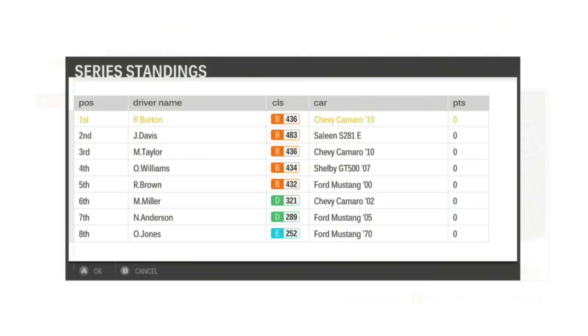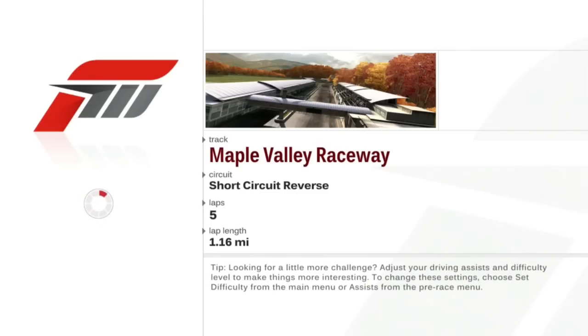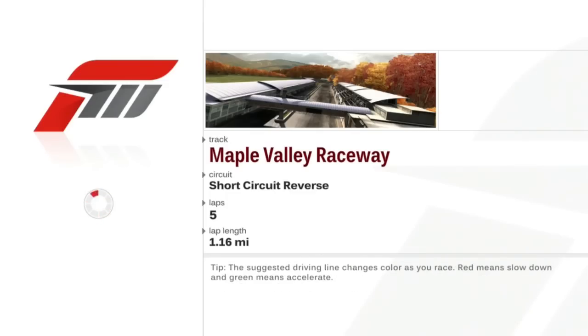Next series, here's the entry list. Davis is driving the Saleen S281, because of course he is. So he's got an almost 50 PI advantage over me, but as I've proven throughout most of these recent segments, that doesn't really matter. Plus the S281 is the more modern generation Mustang, so big fucker.